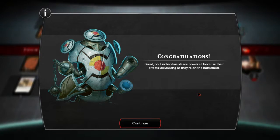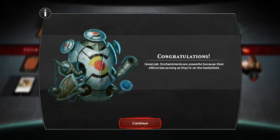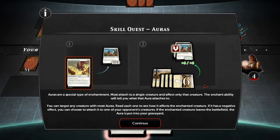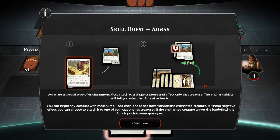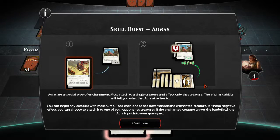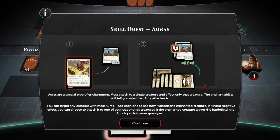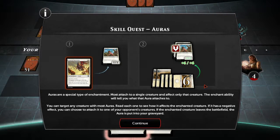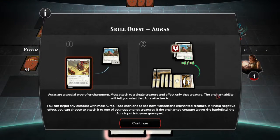Enchantments can be removed by the opponent's enchantments, spells, instant cards, or creature effects — they can be destroyed. Auras are a special type of enchantment. Most attach to a single creature and affect only that creature. The enchant ability will tell you what that aura attaches to. You can target any creature with most auras — read each one to see how it affects the enchanted creature. If it has a negative effect, you can choose to attach it to one of your opponent's creatures. If the enchanted creature leaves the battlefield, the aura is put into your graveyard.